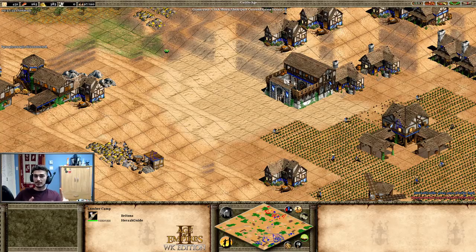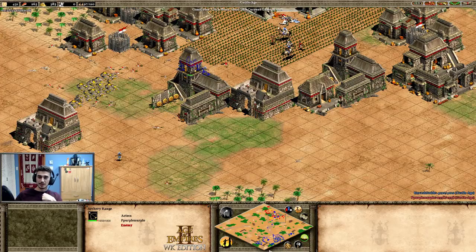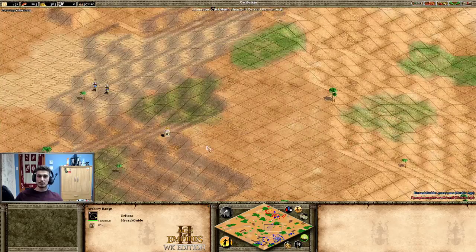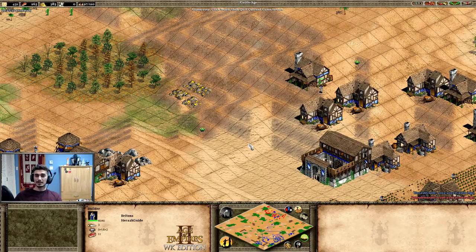He didn't go men-at-arms this game, but if he had, my plan would be to defend with one archer, one scout, and four villagers. Fight with villagers — run them away when they get down to 10 or 20 HP. He went for a skirmisher opening instead. I made sure to scout it. I had archers, he had skirmishers and a perfectly walled map — my only way to win was to camp in the middle of the map, not randomly but in the exact path between his base and mine. He ran straight into me just because I was positioned properly. Scouting and proper decision-making will keep you alive in feudal age.